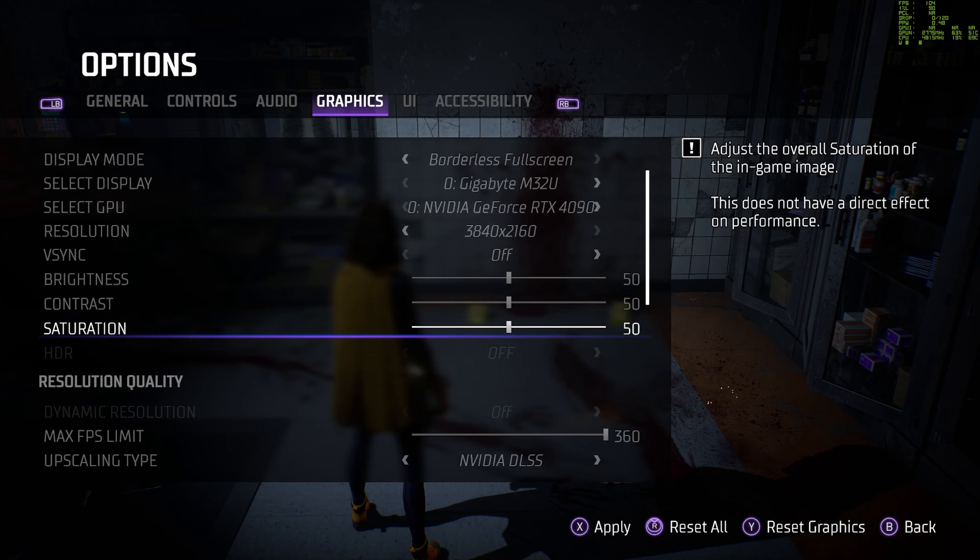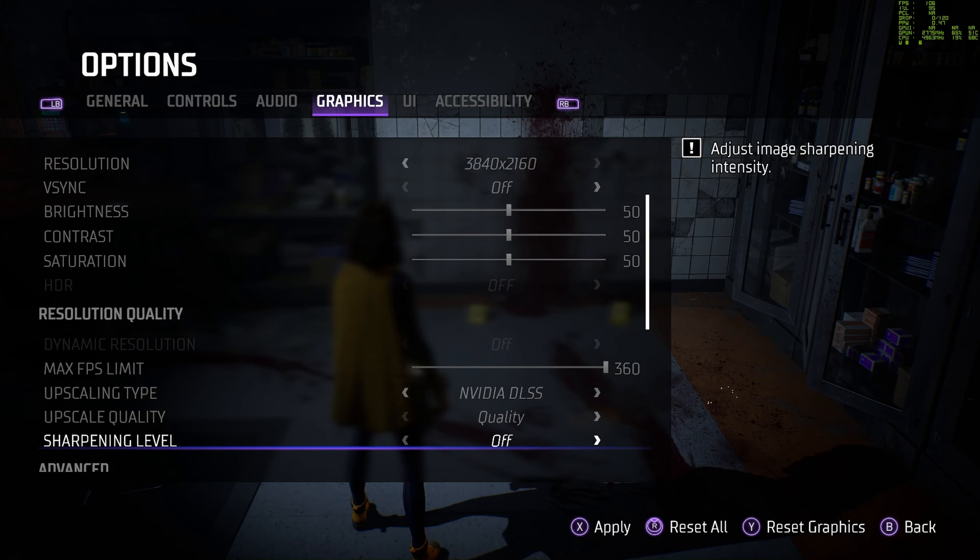HDR — I have that turned off on my monitor, but that's high dynamic range lighting. High dynamic range lighting looks gorgeous. Unfortunately it does not capture very well, so I've turned that off for this capture. I'm sure it will look gorgeous on your screen as well.